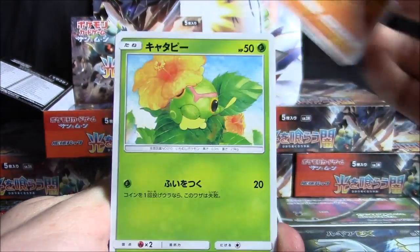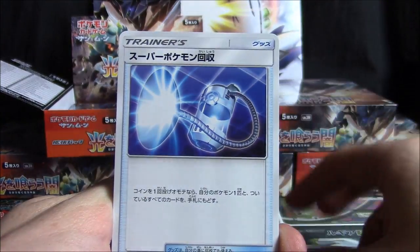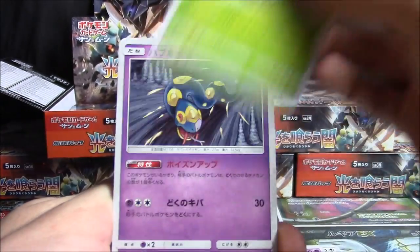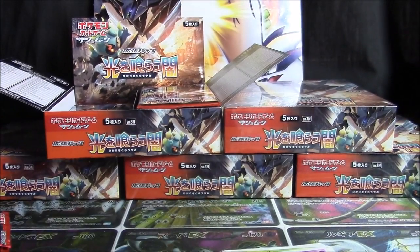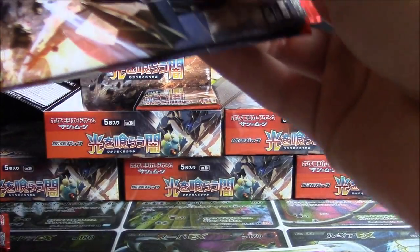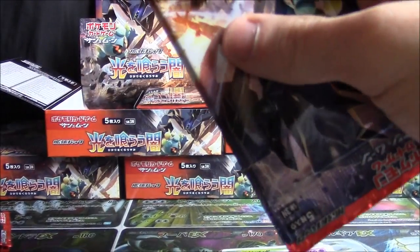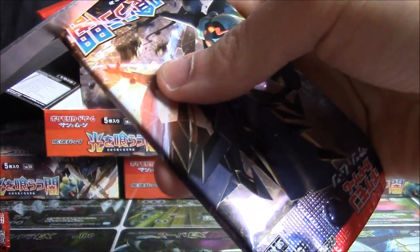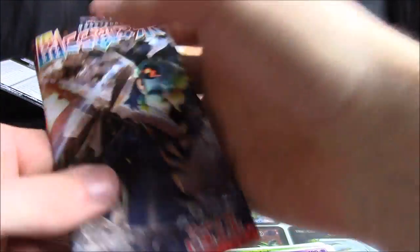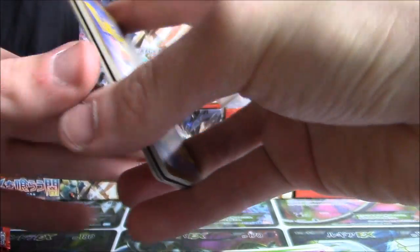So we've got a Panpour, Rhydon, Caterpie, Alolan Raticate, Super Scoop Up, Magikarp, Porygon, Esper, Tangrowth, and Seviper. That's kind of weird — have I gone through eight packs with only two holos? Japanese packs are one holo or better every other pack, and they're usually pretty well sequenced. I wonder how stacked the rest of this opening is going to be.